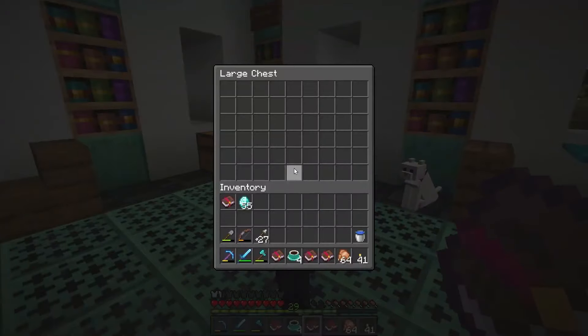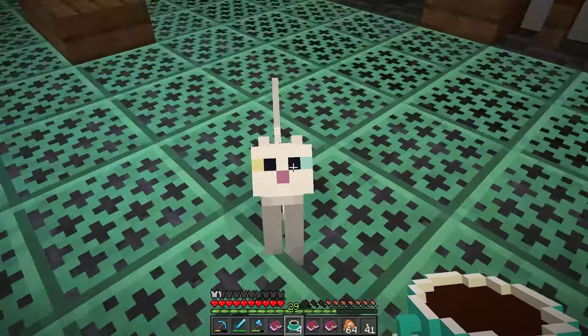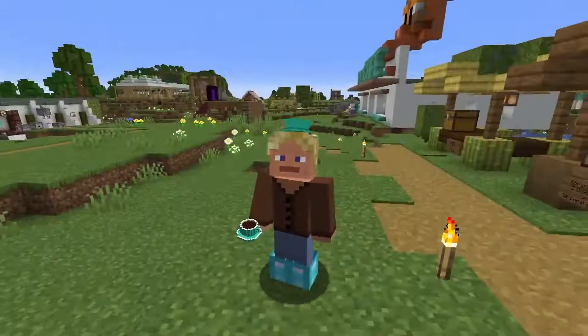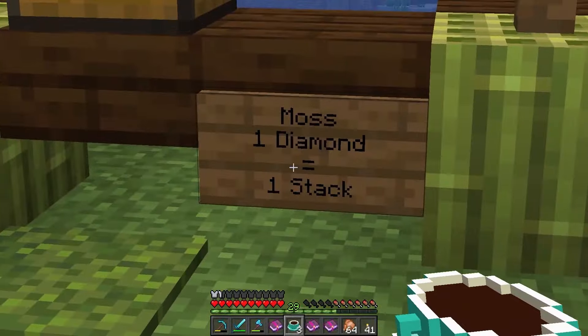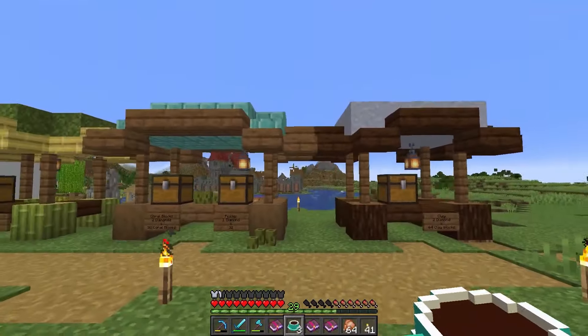That's awesome. Good to know. What's in all of these — more storage and stuff? Cat cafe — you meant to give the cats coffee! There's me trying to eat this thing. It's a carved pumpkin, so yeah, we could totally wear it on our head. I do like that, that's fun. We've got a few other shops here as well: moss, coral blocks, pickles, and clay.